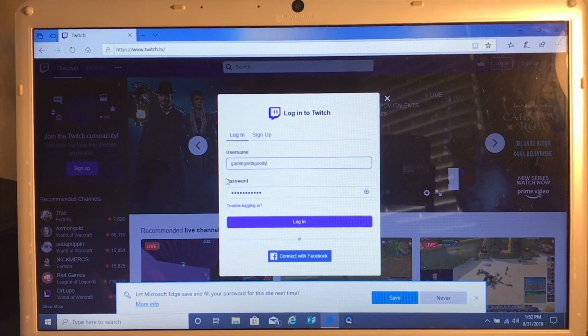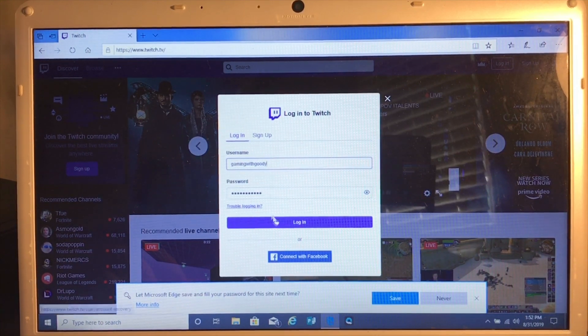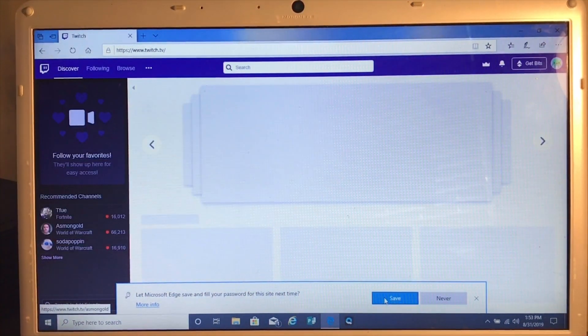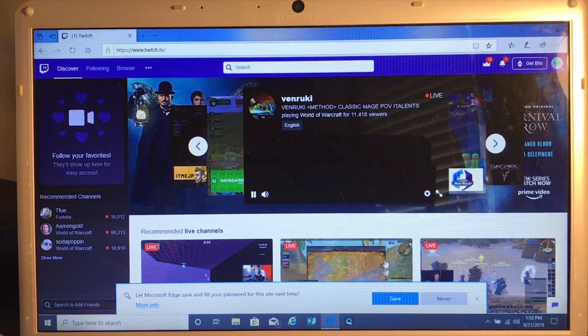First, you need to either get on a laptop, or if you're on a mobile device, choose the desktop version of Twitch.tv. You need to sign in with your username and password. I'm going to go ahead and click to save my password — I'm logging in with the laptop.